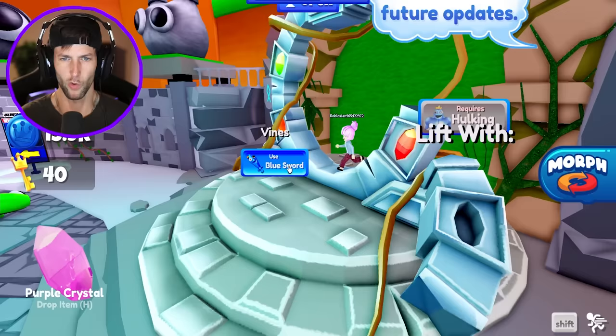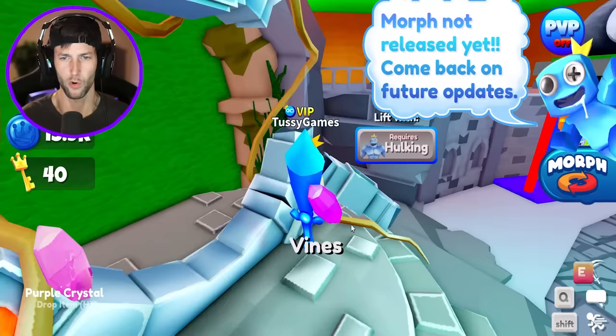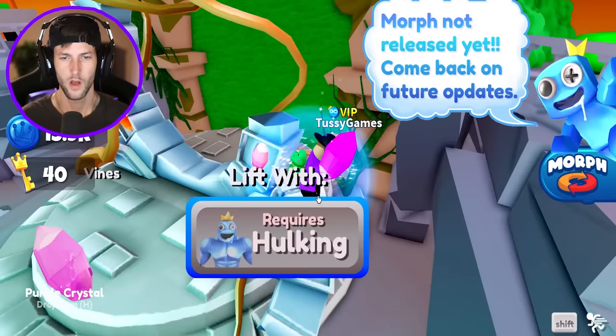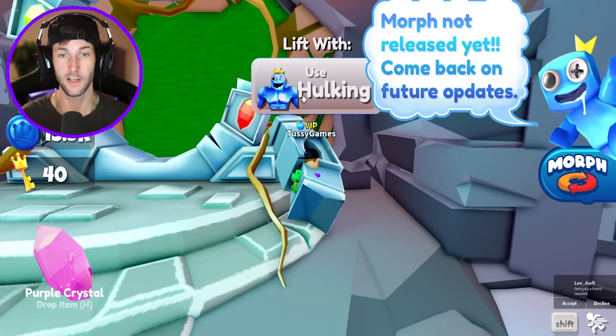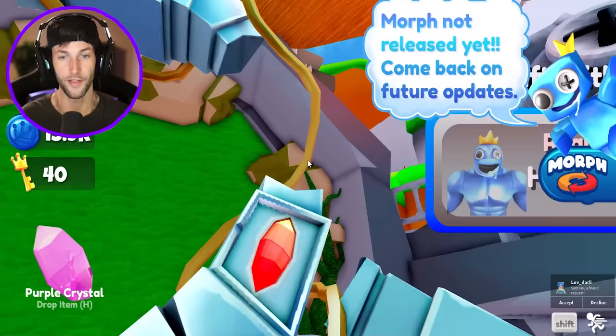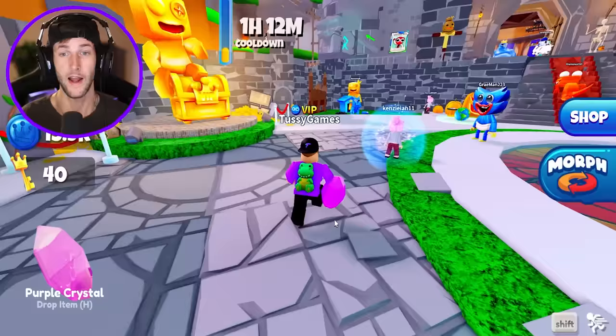It says 'use blue sword to break the vines,' but there are no vines over here. We have a purple crystal and for some reason it's not working. Maybe we have to wait until the update — it won't let me place it. Oh, I see — you actually have to lift this piece up with a morph that comes in a future update, then put it right there, and then maybe put the crystal in. So the purple crystal we'll probably have to do later.